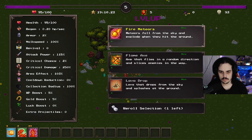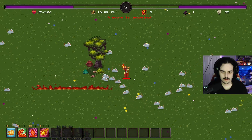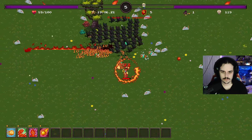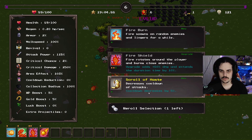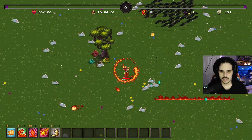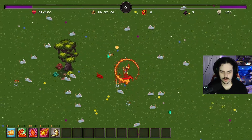Yeah, this is huge early on. Meteor. Let's try the scroll of haste - we can have the shield spawn more often.